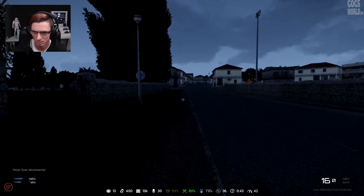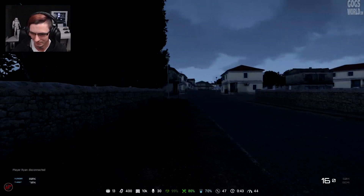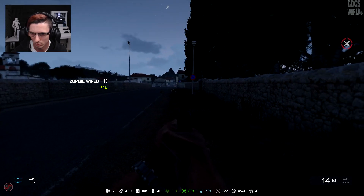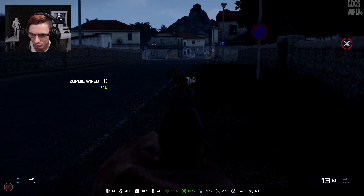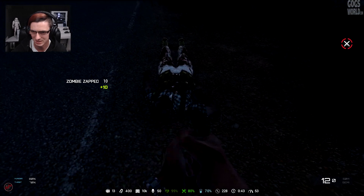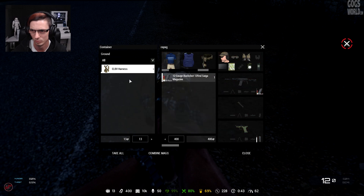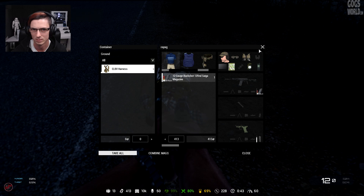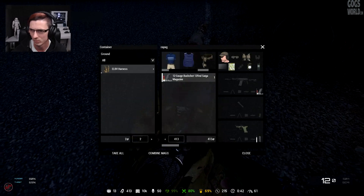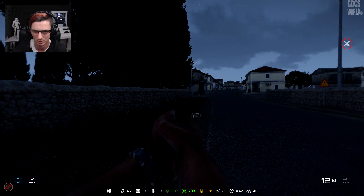Oh crap, there's two of them! The noises — why won't he die? That was like so many shotgun shots. Got one. I've got to get them square in the head. Oh, you're dead. Is it dead? There's a harness here — any better than this one? No idea, let's just switch it over anyway. Just another harness, not interested. Keep managing to get my mouse outside of the game — I have no idea how I keep doing that.